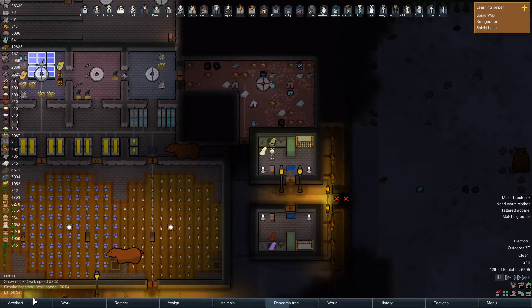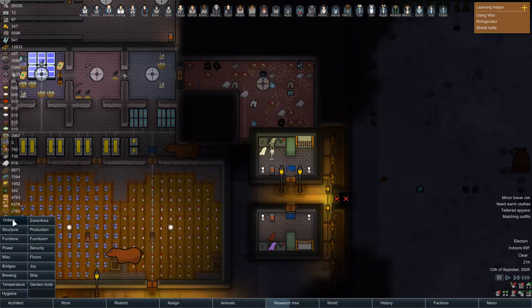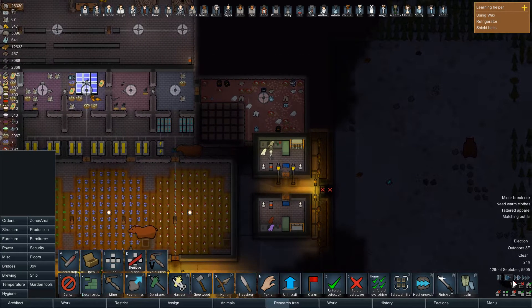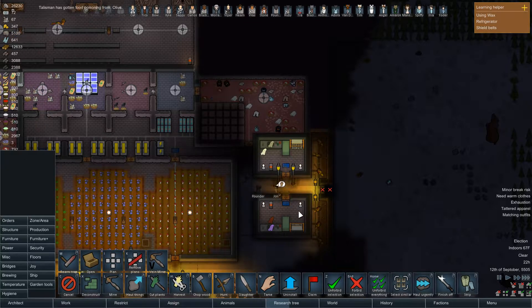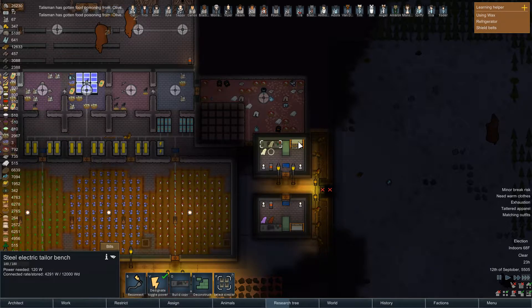Over here, because we need more clothes than we're actually getting, I'm going to mine this out — our people will get there shortly — and then put more tailoring devices in here. I don't think I'm going to do another loom; I'm probably just going to do a pair of electric tailoring benches.